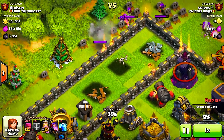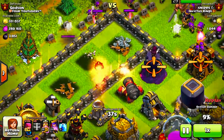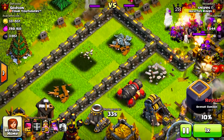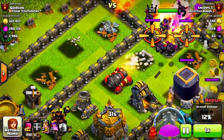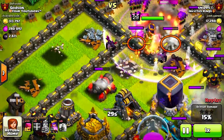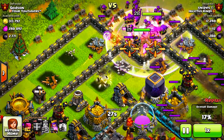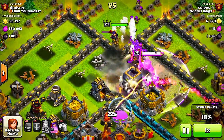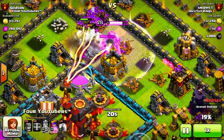It looks like it has three balls that come out and it's probably going to be rotating while it fires — something similar to the mortar. When the mortar shoots it has that fireball that comes out, so it could be something like that. I know this is going to do massive damage to ground troops like heroes and golems, so I'm really excited for this.